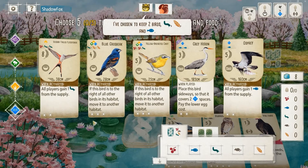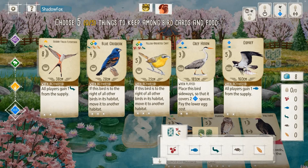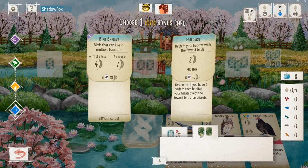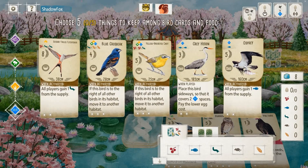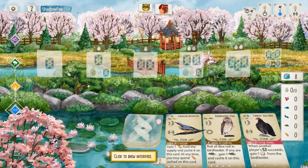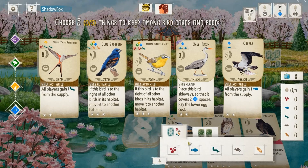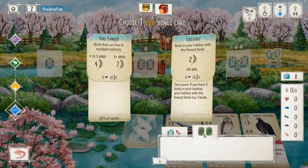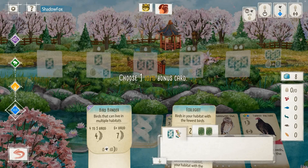Alright, we're back with another post-commentary game and it's not looking too good here. Some expensive migrating birds, the sideways Gray Heron, Osprey is an okay wetland bird, and the expensive Scissortail Flycatcher is a good card but right now it's just too expensive and doesn't do too much for us in the early game.